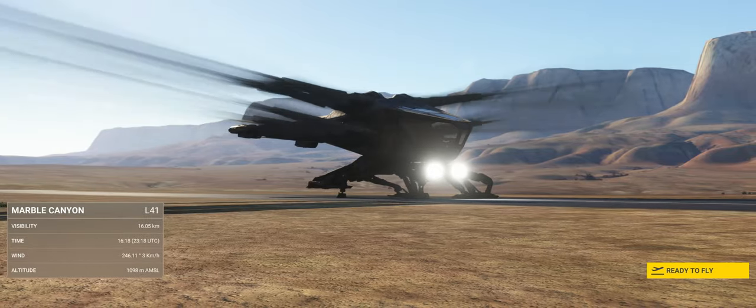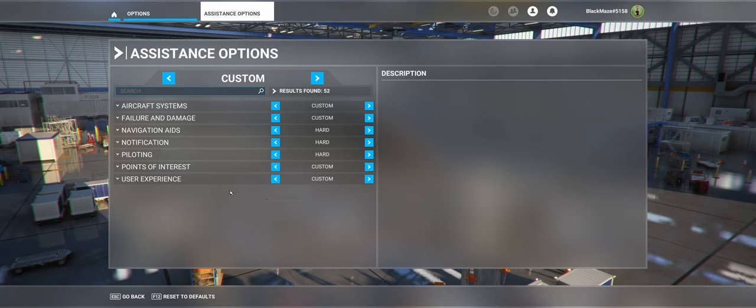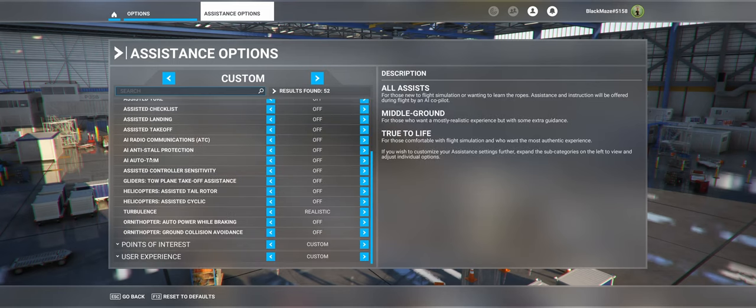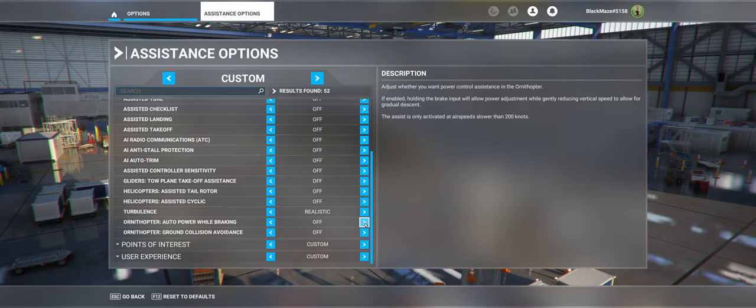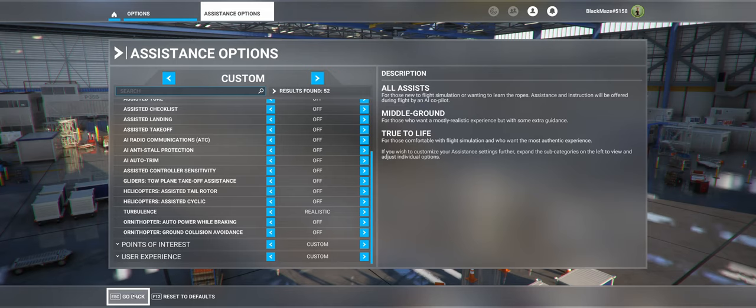First things first, we've got to do some pre-work. Head into the accessibility settings, then under the pilot section, turn off auto power while braking and the ground collision avoidance. These settings are new to the Ornithopter and they might help keep you safe, but they also limit your agility and force you into a stable hover whenever you don't input any controls.